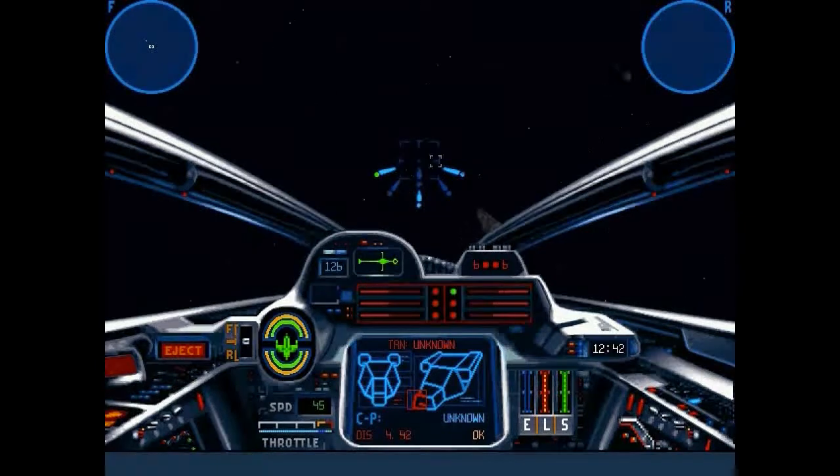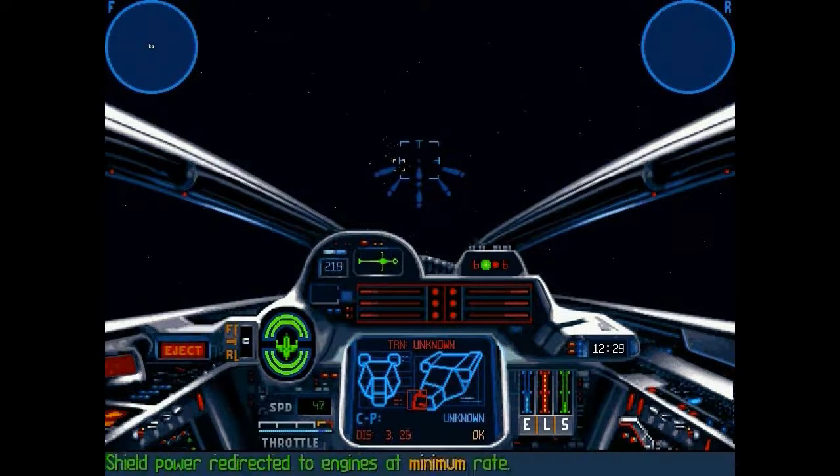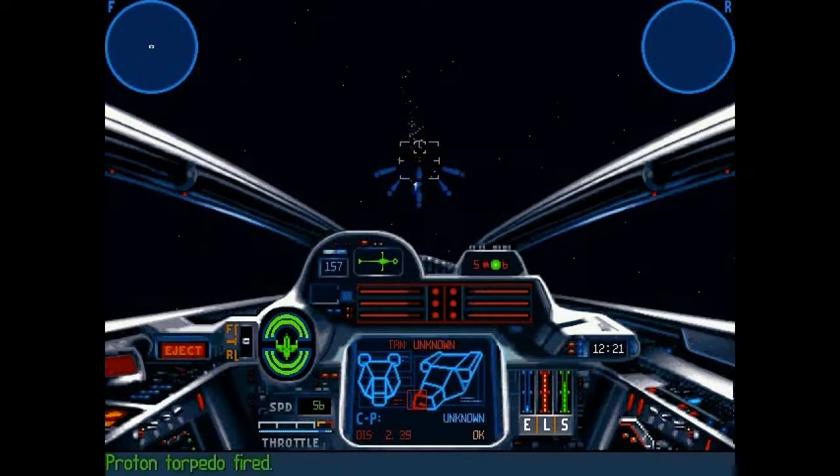One of the first things you do is just push Y and save this particular transport to one of your slots — I prefer the right-hand slot. Second thing is you set your laser cannons to full. Full cannons — set them all to full, and then switch over to your torpedoes.